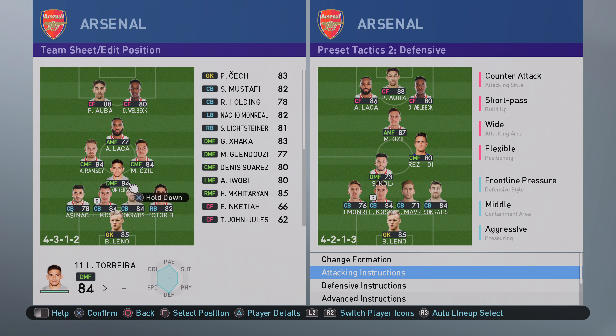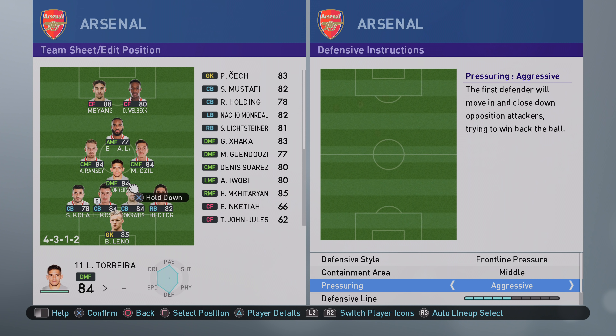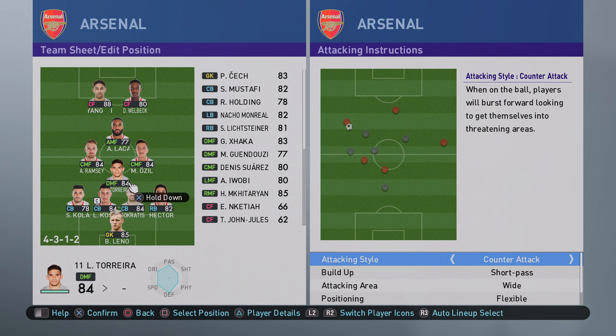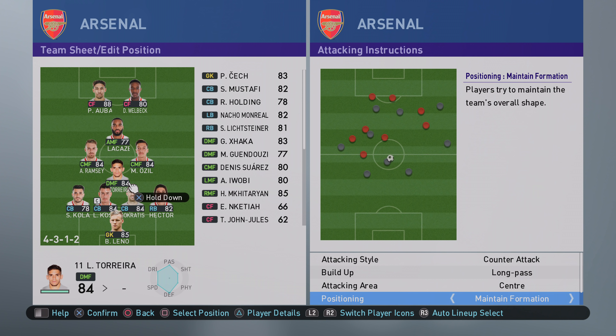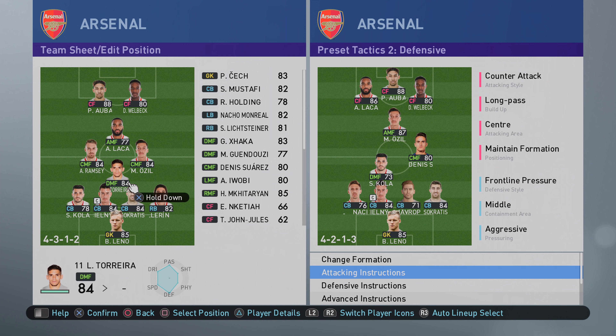When Azmakabel went 2-1 down, he went to his defensive instructions and increased his defensive line to 10 — really pushing that line up because he needed a goal. On the attacking instructions he changed: from short pass to long pass, from wide to central attacking area, from flexible to maintain formation, and from 5 for support range to 3. Then he got the equalizer to bring it back to 2-2.